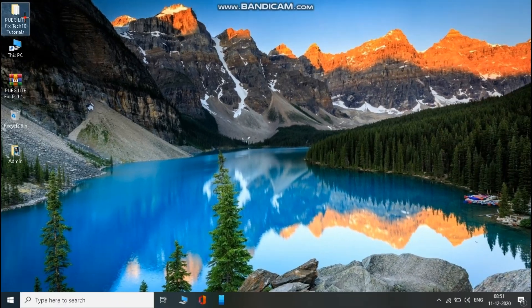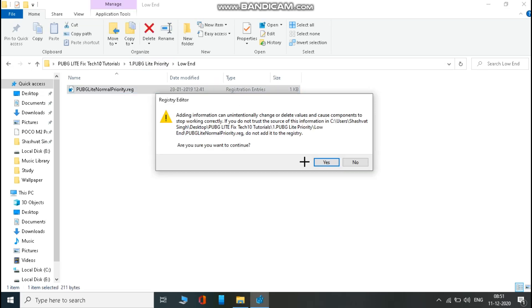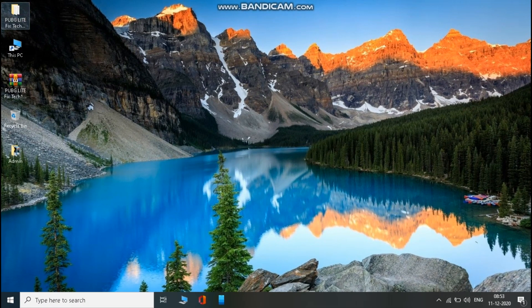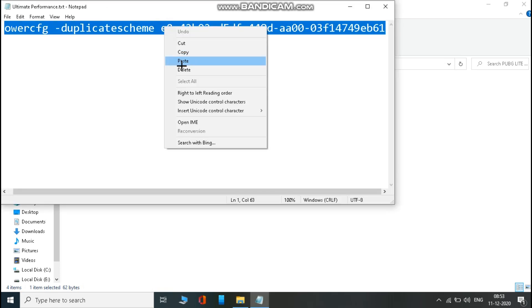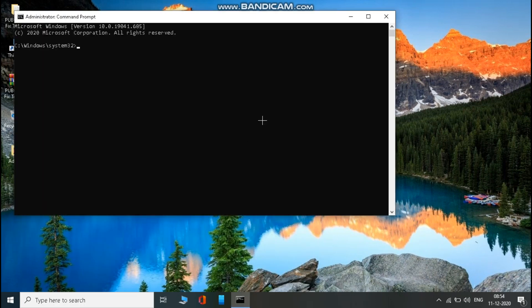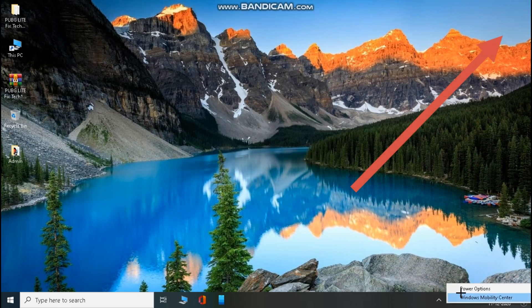Now open the PUBG Lite Priority folder. Open the Ultimate Performance folder and copy the text there. Now close everything, right-click on the battery icon, open Power Options, and select Ultimate Performance.